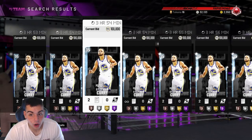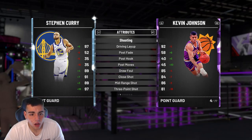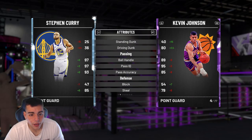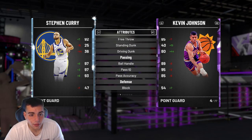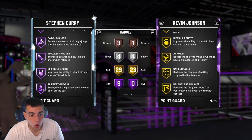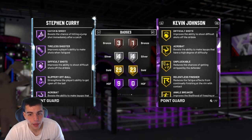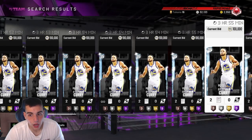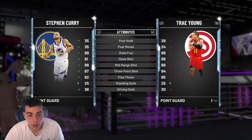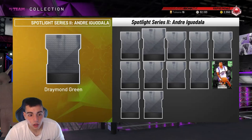Let's check out the Curry — this Curry might be really cheese. Let's compare. I don't have the Amethyst Curry. 97 three-pointer. Guys, we have the new cheese right here in this set. 97 three, 92 free throw. Steal and perimeter solid. Look at his Amethyst badges — it's over. I'm getting Curry, I'm getting Giannis, and I'm playing an online game. The Curry is stacked. He is literally filthy. They're breaking the game.